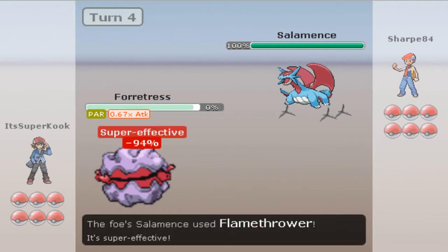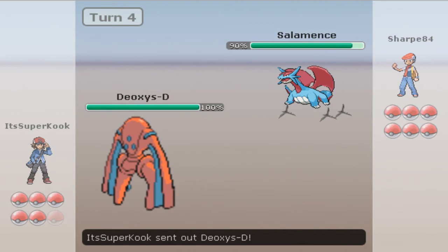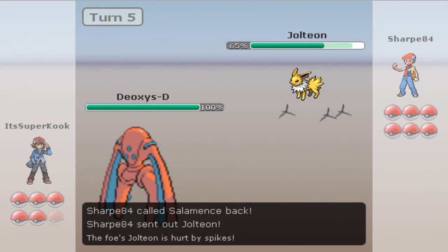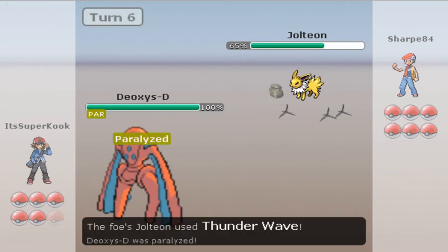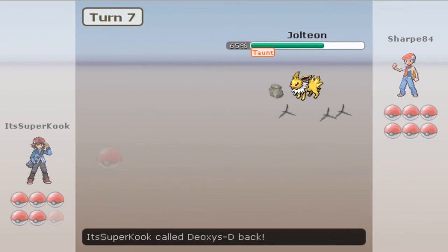At 95%, not completely full health — didn't get Sturdy. Flamethrower is easily gonna take me out, so I'm gonna switch into the Axis Defense. He's gonna switch back into his Jolteon and take 25% from the Spikes while I set up my layer of Rocks, which is good. So now I have all my entry hazards set up. This is mostly a phasing team — that's what it does.